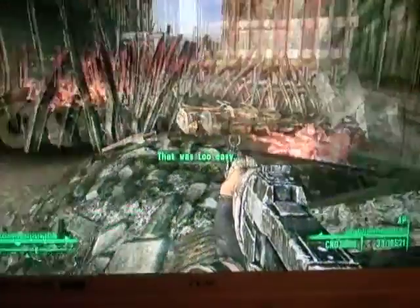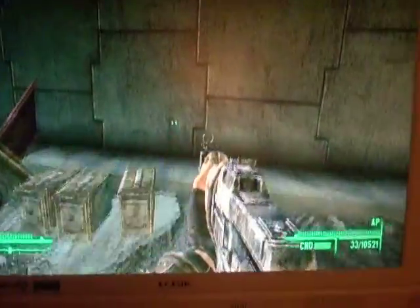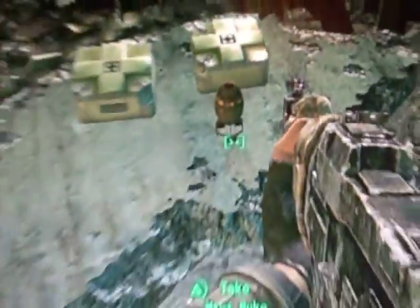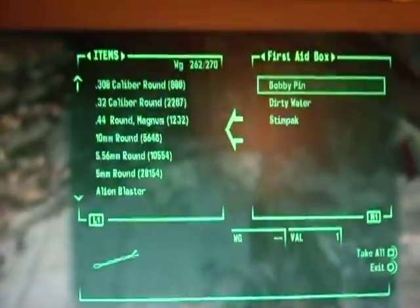Hardly anything, and then down here to the left is a mini nuke and stashes of ammo. I'm gonna take that and then just show you what's in here — well, what's in it in my playthrough anyway.